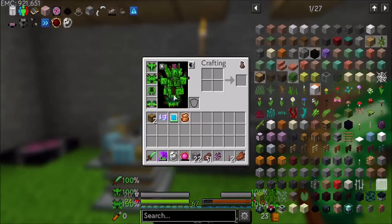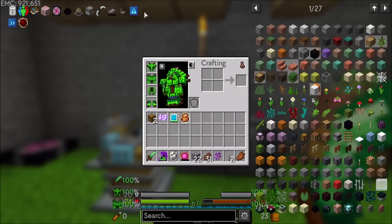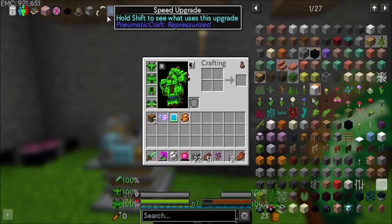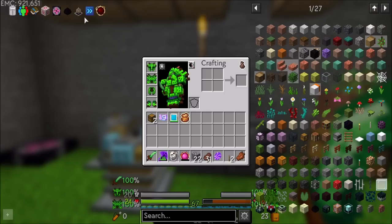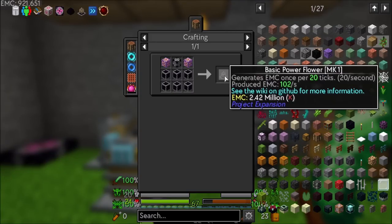Would now be a good time to look into making... Red Matter's probably still on my to-do list. A lot of this is complete. I don't really need the bow anymore. But maybe one of these — it needs 2.42 million EMC and it'll generate 102 EMC per second. So it sounds like it's gonna take a long time for that to return on investment.